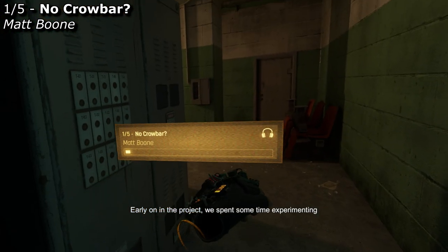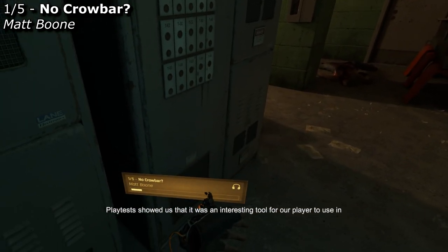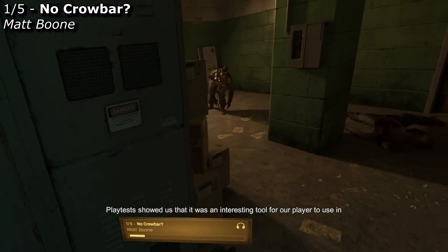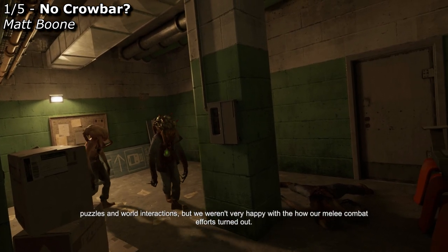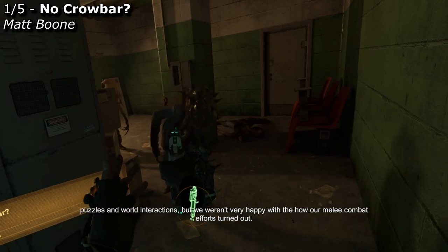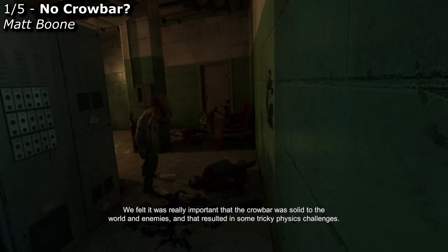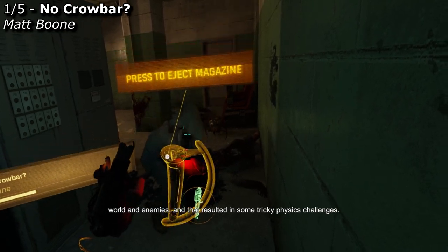Early on in the project, we spent some time experimenting with the classic Half-Life crowbar. Playtests showed us that it was an interesting tool for our player to use in puzzles and world interactions, but we weren't very happy with how our melee combat efforts turned out. We felt it was really important that the crowbar was solid to the world and enemies, and that resulted in some tricky physics challenges.